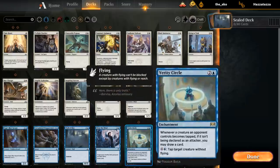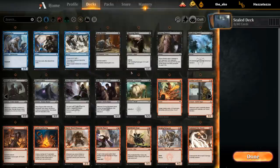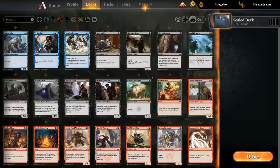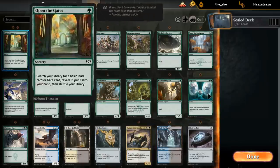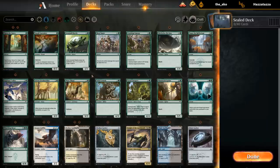Blue looks pretty mediocre at least in the single-color cards. In black we get Deadweight as a nice cheap removal spell, the Reaper, Price of Fame — excellent — and then some filler cards. Black looks okay but not very deep. In red we've got Command the Storm — nice splashable removal — and that's about it. Green looks pretty deep although the card quality isn't great: double Opening Gates can allow for some crazy mana fixing, but otherwise random filler creatures, nothing special.